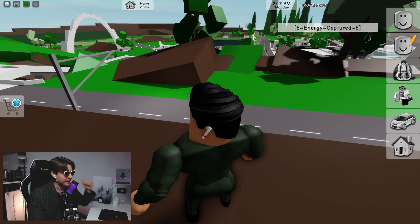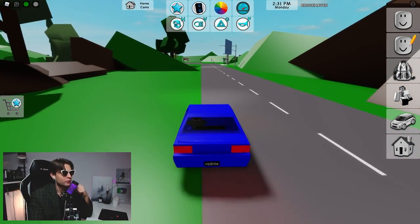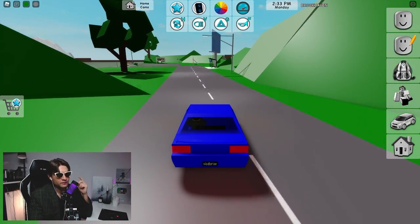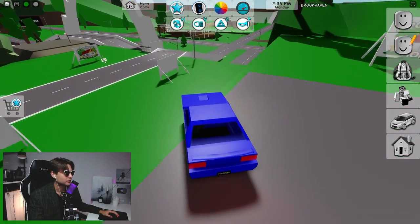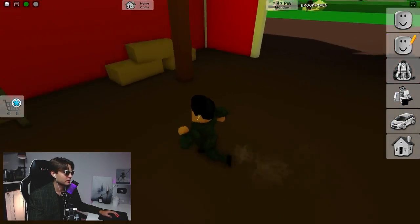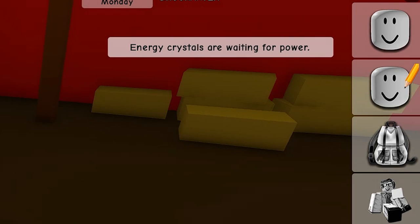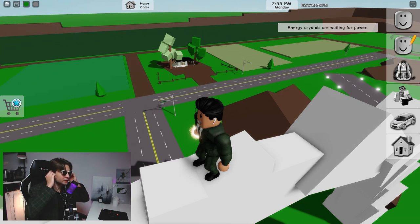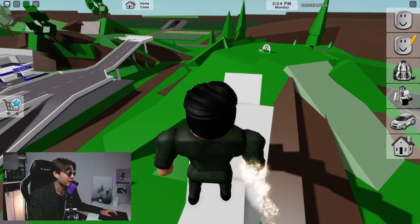For the last crystal, go back to the barn. On the first floor we can find this crystal. Here we go — here we have this crystal. The last one. All seven energy crystals are waiting for power.